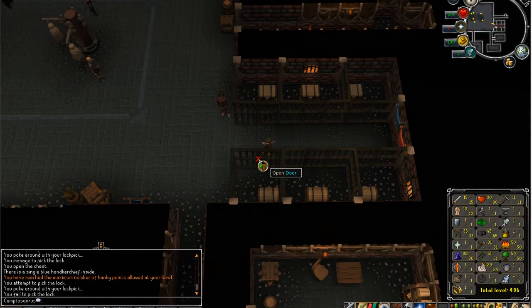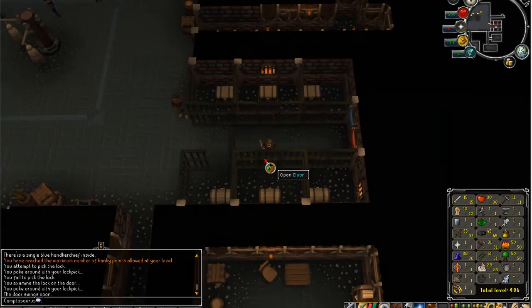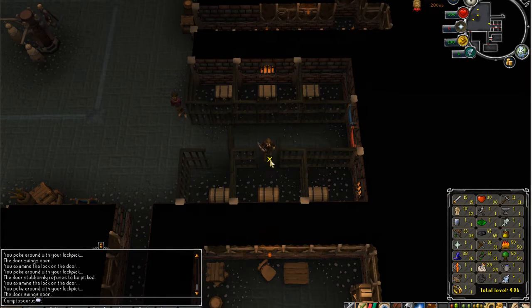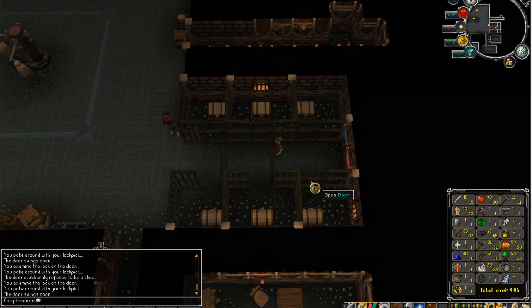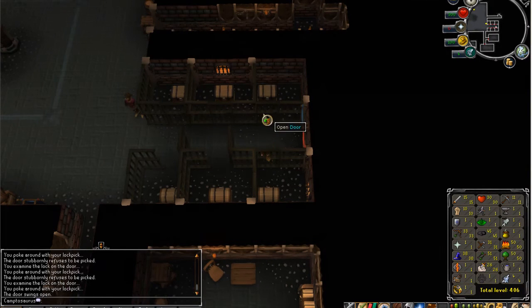If you look at my XP, you get 280 for that door — 280 for all three of these doors. So we'll quickly get them all. Once I click this one it'll go up a level eventually.